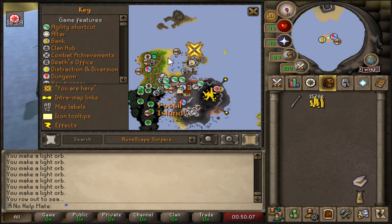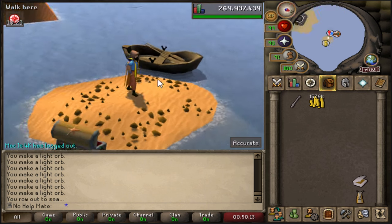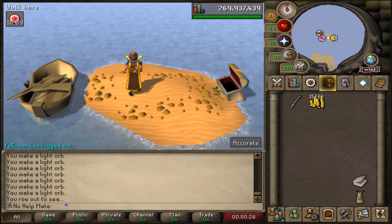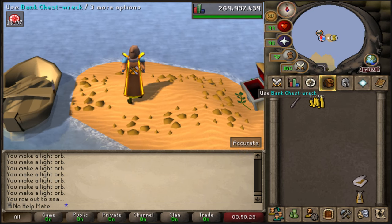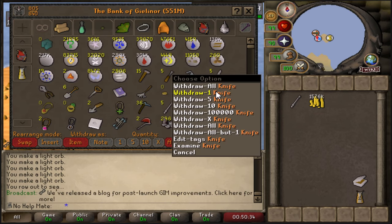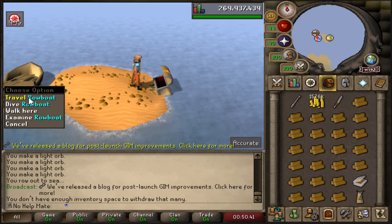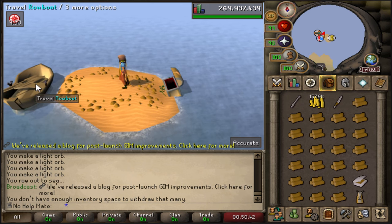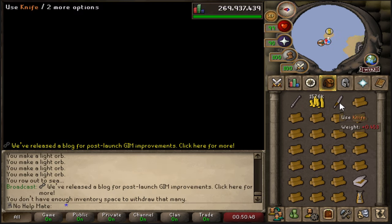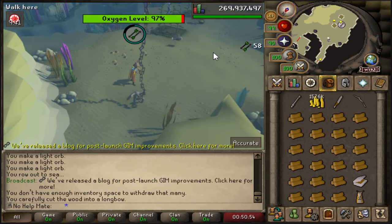Once you have that quest complete, go over to Fossil Island and take the boat at the very end out to the middle of the sea. You'll be on this little private island and you're going to start farming the seaweed. This only requires level 23 farming. To get the seaweed spores I have a cool method - whatever you're training, like fletching, just take out what you want and dive with the rowboat here while you train.